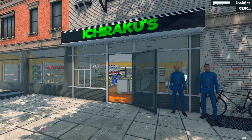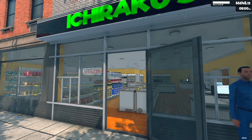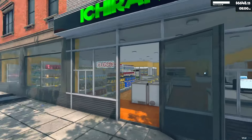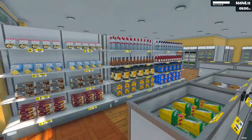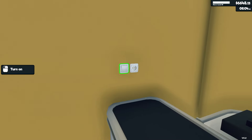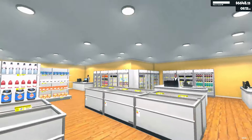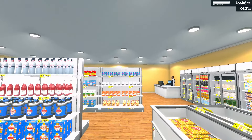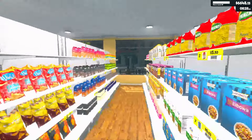Hello everyone and welcome back to Itchiraku's. We are playing Supermarket Simulator and we are now on episode 122, day 243. Let's get inside, open up, and I think we should put on the lights — the chaotic lights. At some point maybe I should go through and remove all these lights and put them up again, or I could just leave them as is. Chaos is perfect.